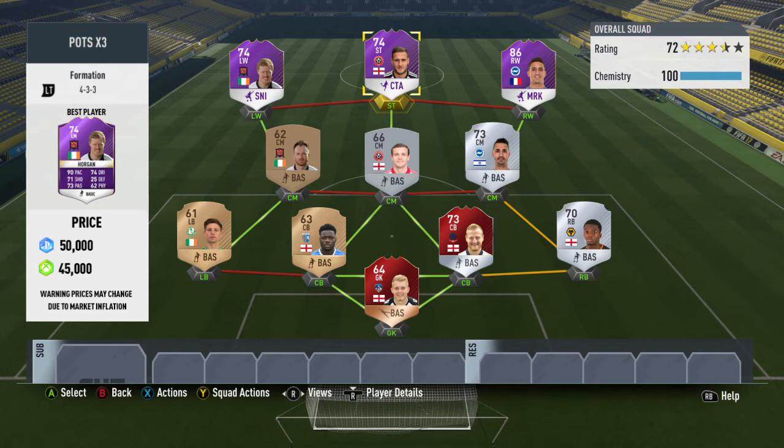Moving over to the front three: we have Knockaert at the right wing position, Player of the Season Sharp at the striker position, and Player of the Season Horgan at the left wing position.